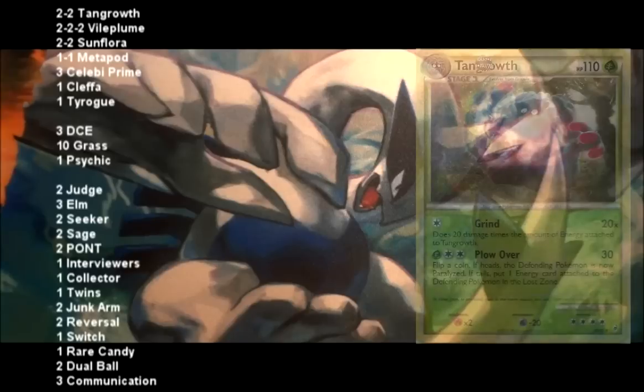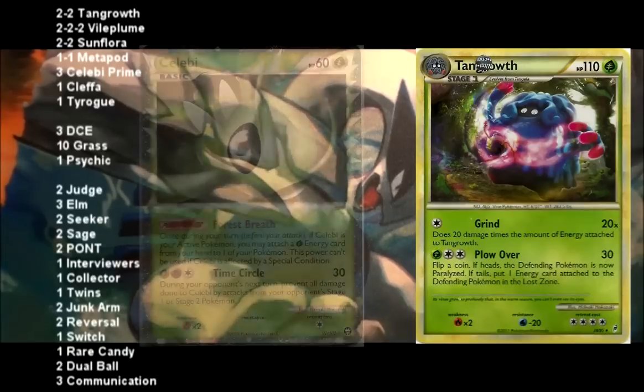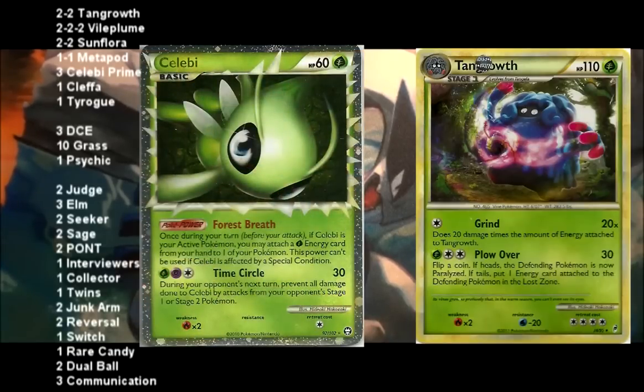The big attacker in this deck is Tangrowth. The amount of damage it can do depends on the number of energy cards attached to it. You run Celebi Prime, which allows you to attach 1 extra Grass energy per turn as long as your Celebi is in the active position. The bad thing about this deck is it's going to take quite a while to set up. You're going to be using Cleffa or Manaphy for at least a couple of turns to get some good cards in your hand, then you're going to have your Celebi active for a few more turns to really start pulling energy to your Tangrowth.